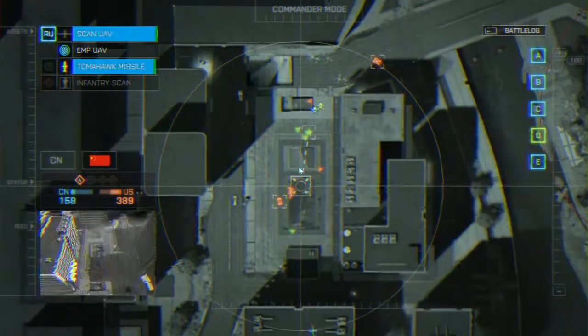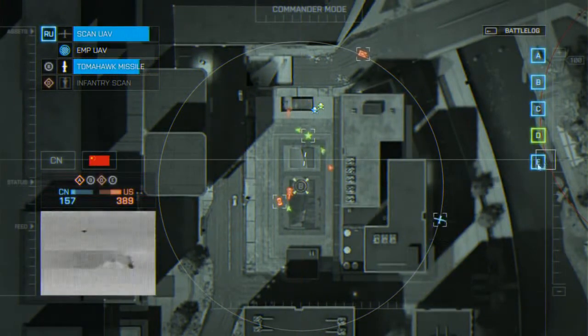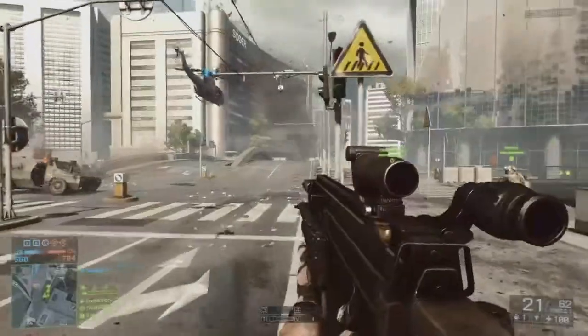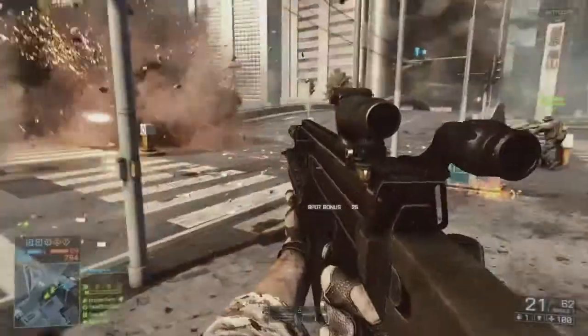The commander supports his team in three different ways. The first layer is intel warfare — this is where you gather intel, but you also prevent the other commander from doing so. The second layer is about providing your troops with vehicle drops and supply drops to keep the war machinery going.